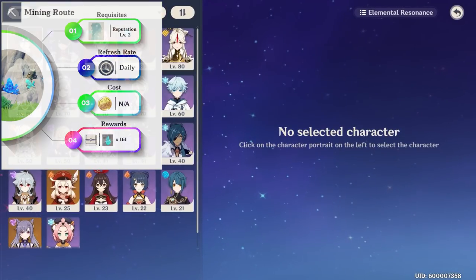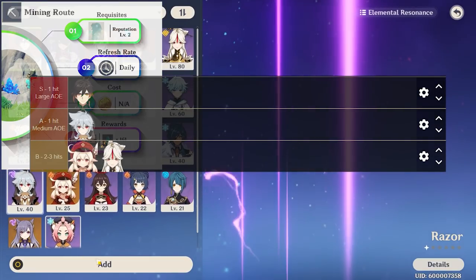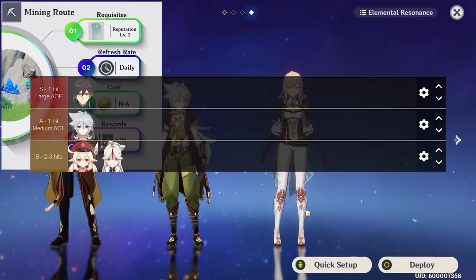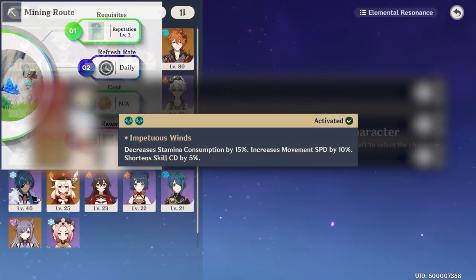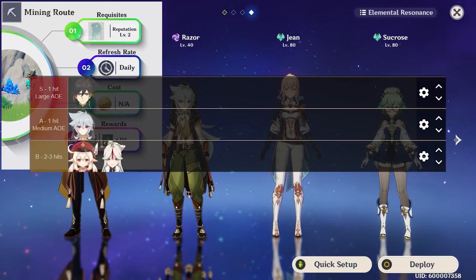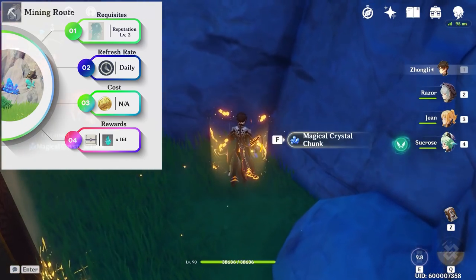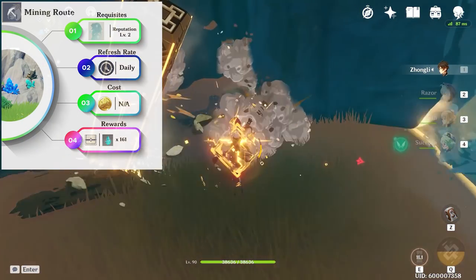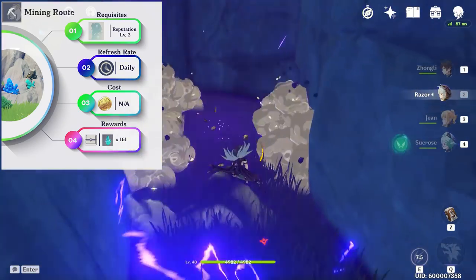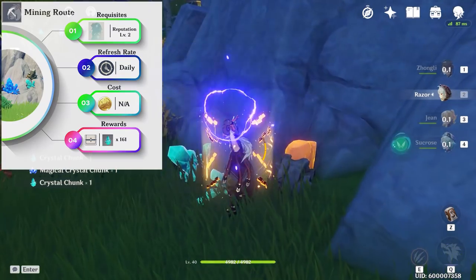For teams, the best miners in order are Zhongli, Razor, and then Klee, as Zhongli and Razor have large AoEs that can break any ore and Klee's charge attack can break them in 2 hits. Other than that, you'd want double Anemo for the extra movement speed and stamina cost reduction. If you don't have Zhongli, Razor, or Klee, any claymore user will do, alongside Ningguang if you have her. The rewards are around 23 crystal chunks daily, which becomes 161 weekly, and if converted, this becomes 40 mystic enhancement ores to level your weapons weekly.